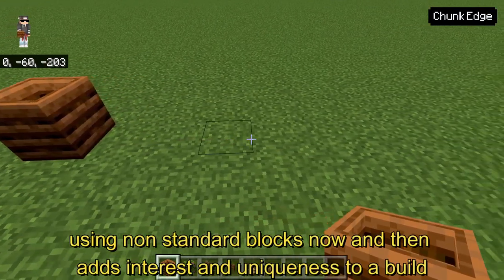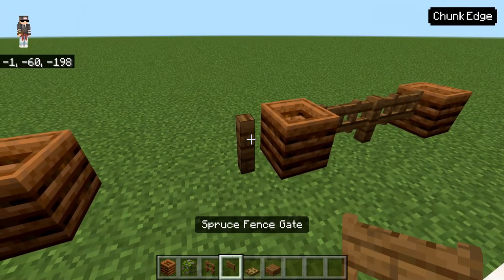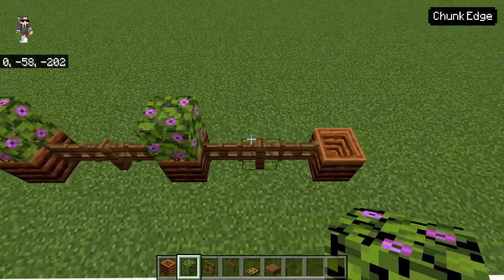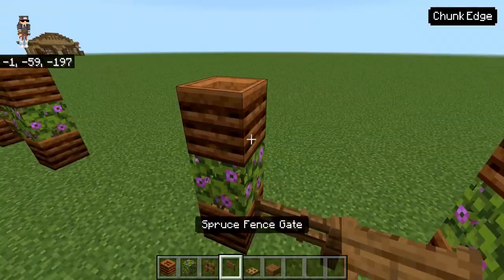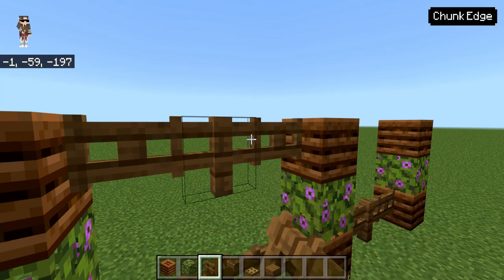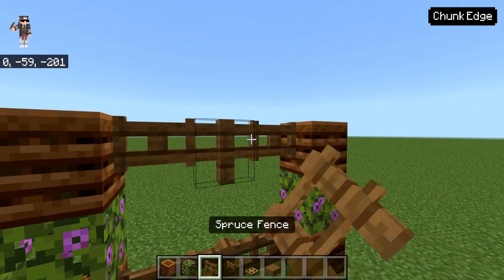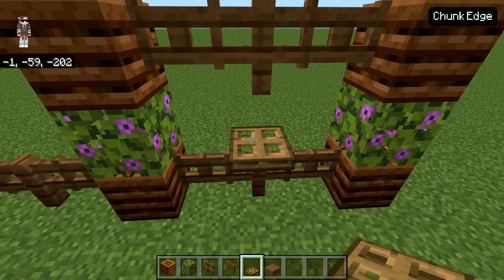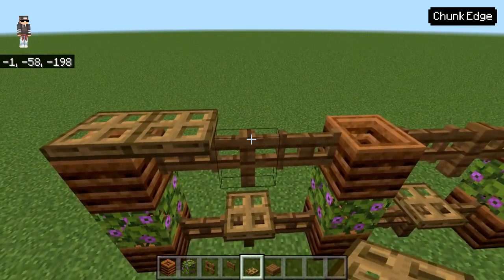Here we're getting into using some different blocks than what are normally used for building. We're going with composters — these end up looking really good in this design. We're going to alternate fence gates and fences, then put leaves on top of the first composter set. Up top, we'll get our gates and fences back in on the top row also. We'll polish this off with a row of oak trapdoors — two at the bottom just to give a little interest, then running right across the top. It gives it another little bit of detail.